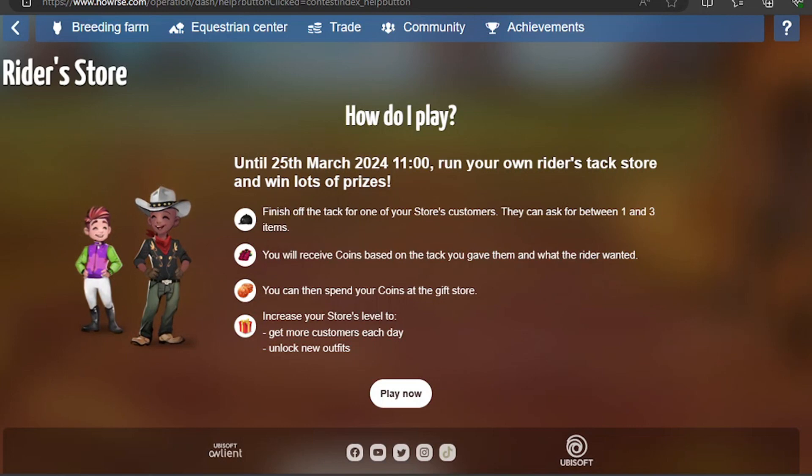Hello everyone, welcome back to my channel. Today I will be doing a short tutorial on the Riders Store, the current event on Howrse. This mini game can be kind of confusing, at least for me. When I first played it, I had no idea how anything worked, even though it was kind of explained in game — it just didn't click. So I wanted to put something out to help people who had the same issue.